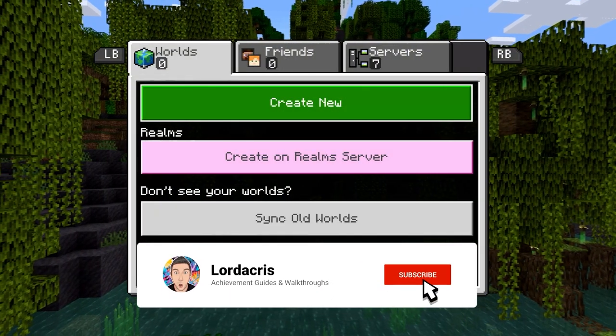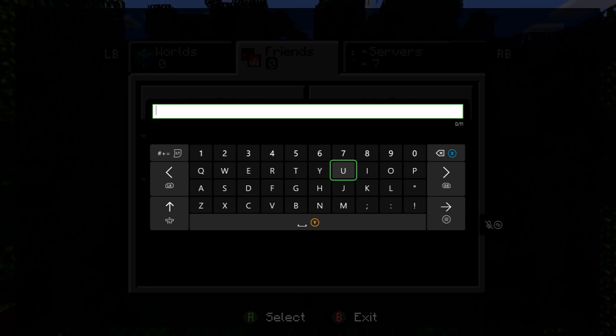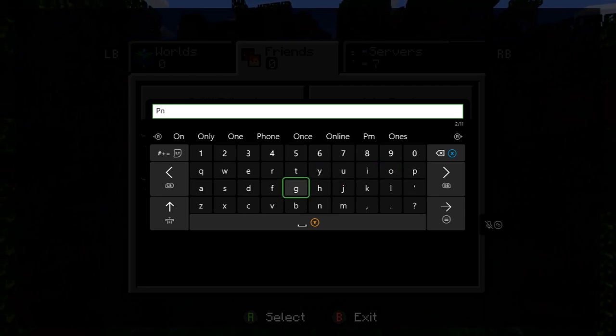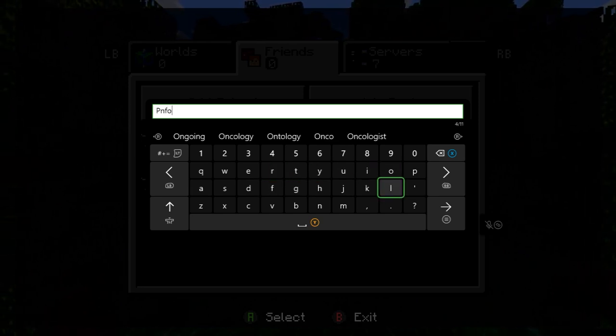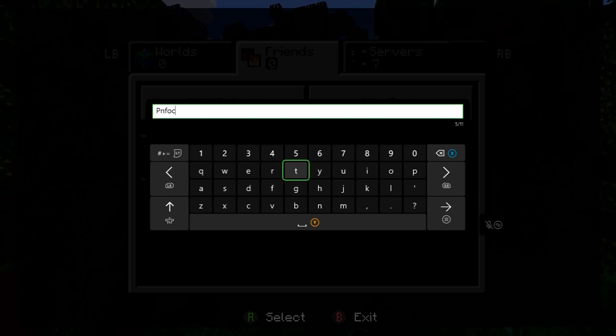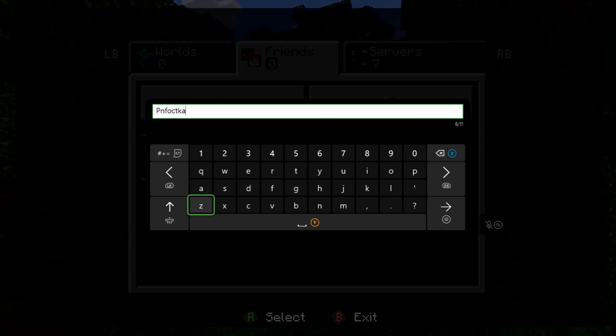Hey guys, Logicus here with a fairly lengthy guide for Minecraft. This is for all 122 achievements with a whopping 2820 gamer score. This also stacks, so if you have Minecraft on the PC, the Xbox, the Switch, log in with your Microsoft account and you can earn additional achievements on there as well.